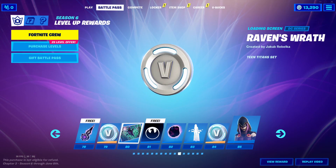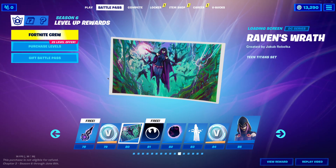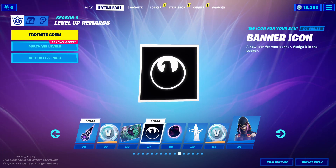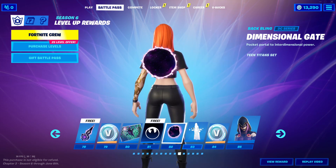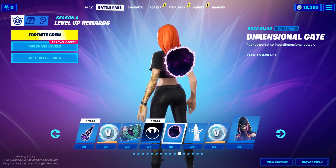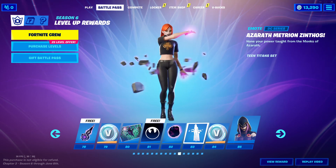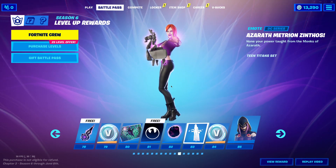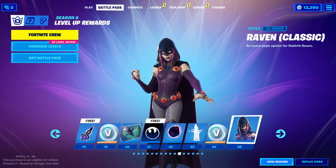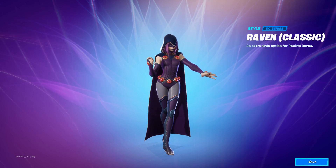More V-Bucks. And this is my favorite loading screen of the whole battle pass. Tier 81, we have a banner icon. Tier 82, we have a Dimensional Gate back bling — this back bling is awesome. I just can't believe this is the battle pass, it's so well done. And then we have this emote, which is now probably one of my favorite emotes of all time. More V-Bucks. Tier 85, we get a new edit style for her — I like this edit style. I like the other one more, but this is still really cool.